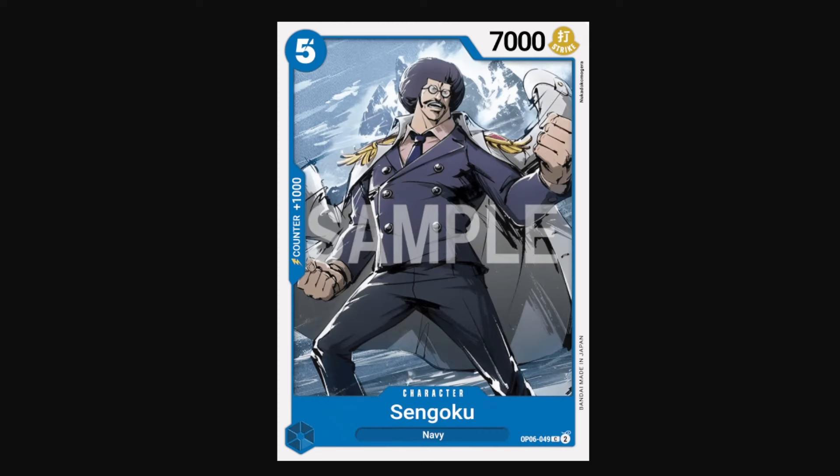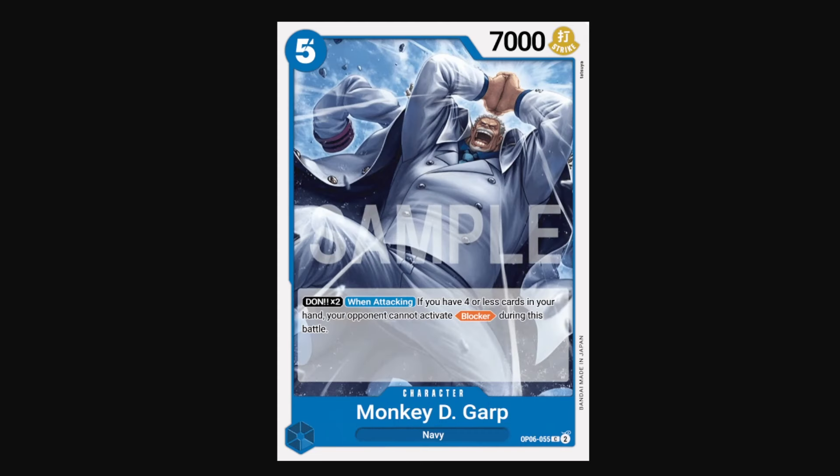Sengoku is a 5-cost 7k vanilla. Monkey D. Garp is also a 5-cost 7k with vanilla stat line, and his effect is really nice. Don times 2 when attacking: if you have 4 or less cards in your hand, your opponent cannot activate blocker during this battle. So Garp is basically unblockable in the late game when you're trying to push for lethal — a 9k minimum swing when he does this. Could be great at finishing games or killing something that's hiding behind a blocker.